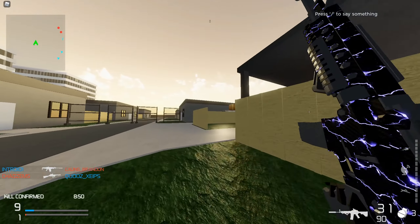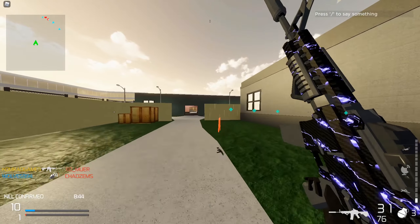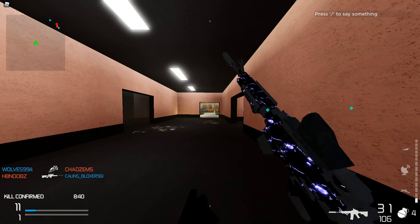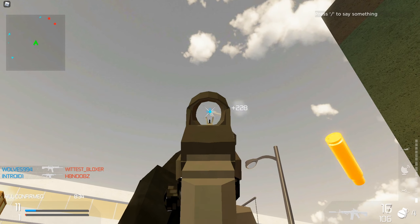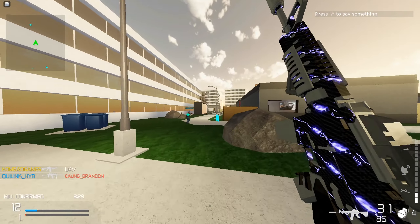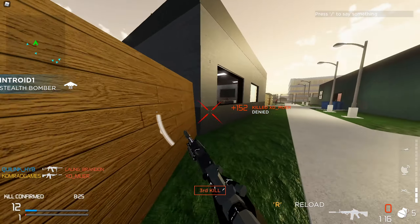The setup is on your screen right now. It is the HX suppressor, the new sight — ZN something I believe. I forget the names because they're so hard to remember. And it's got hollow points. You can just swap out the hollow points for a bigger mag if you really want to.